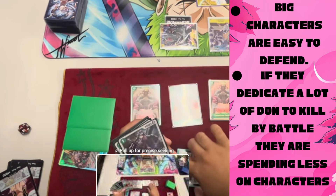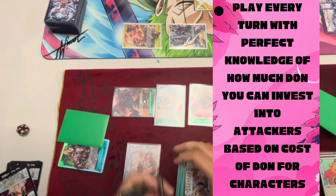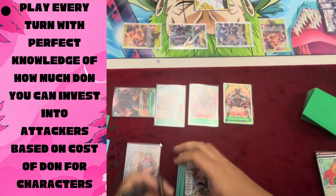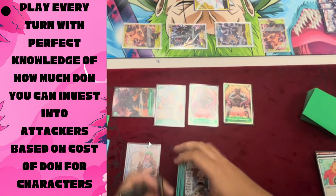At around the ten-minute mark, he attacks with Doflamingo before searching with Bonnie, and that's really important. He has three Doflamingos and one Jewelry Bonnie on board. You want to play every turn with perfect knowledge of what you're going to do, and you can't do that if you still have a search or draw available. The opponent is at three life with one card in hand, and our player has three big attacks — all equal to or greater than the opponent's characters.